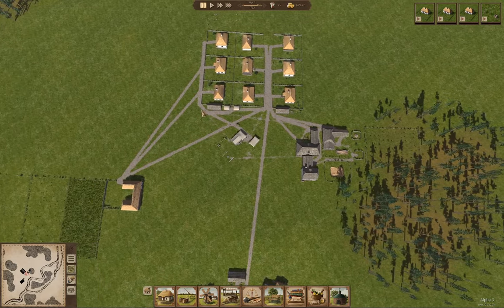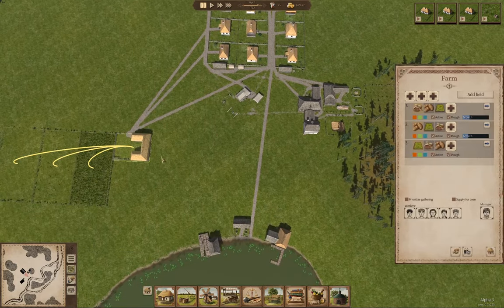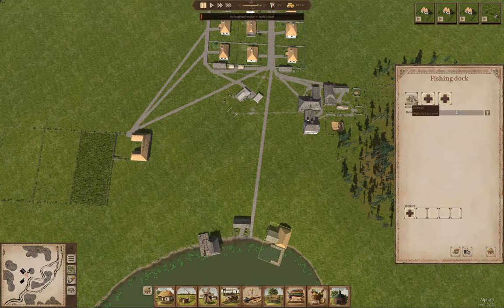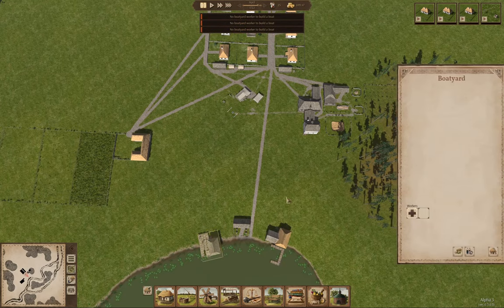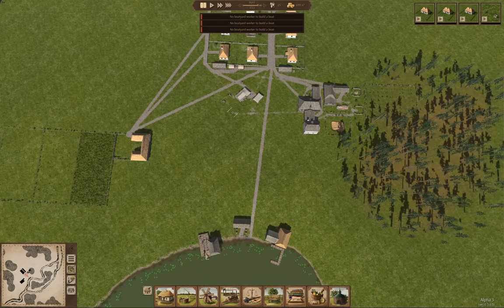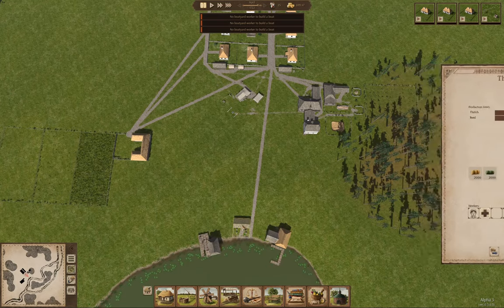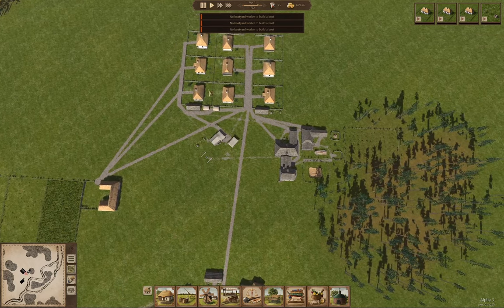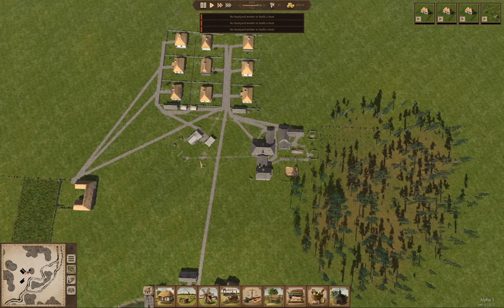We're finished with the spring planting, so what I'm going to do is get a boatyard worker in and we're going to order boats for the fishing dock. Now let's get the time progressing here.